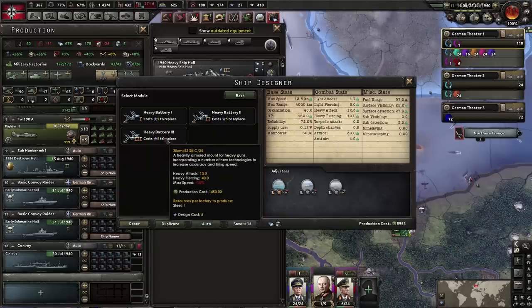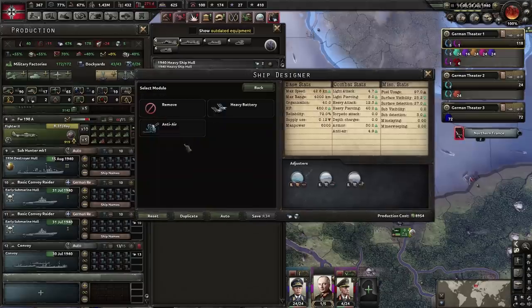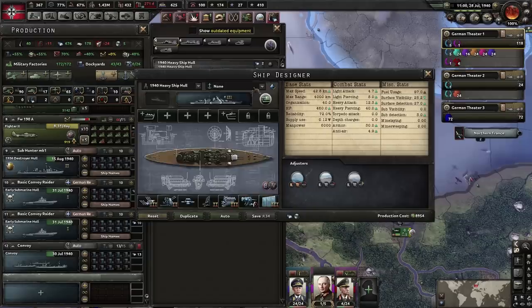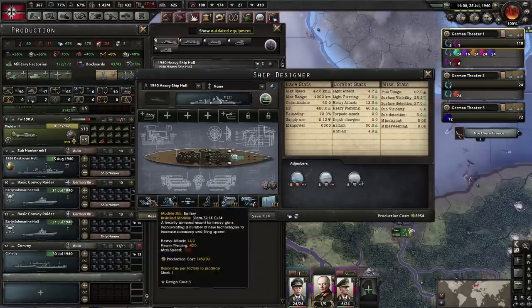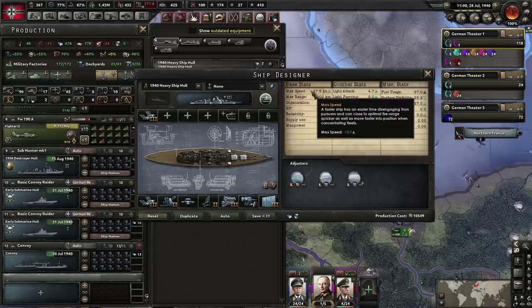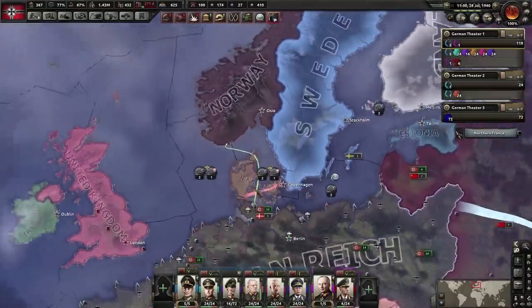The main battery is going to be the biggest available, but it's so heavy it reduces ship speed. We could load more modules but that impacts both speed and production costs. For this ship to be as fast as possible, I'll aim for just two batteries. Speed is 37 knots — still pretty fast.